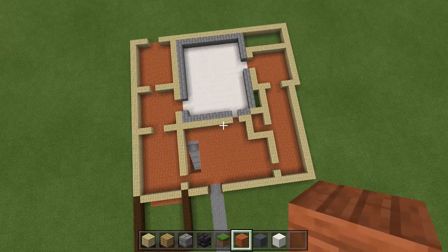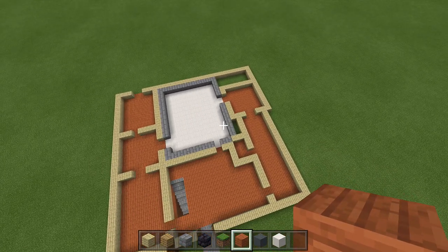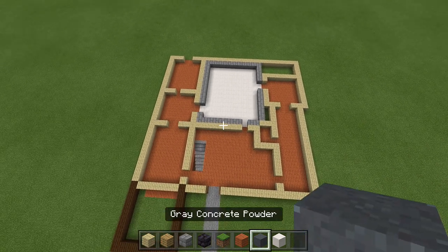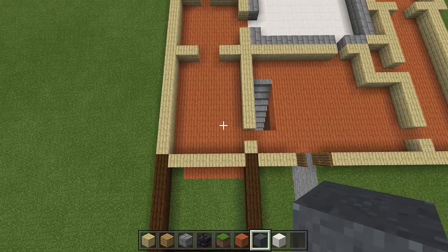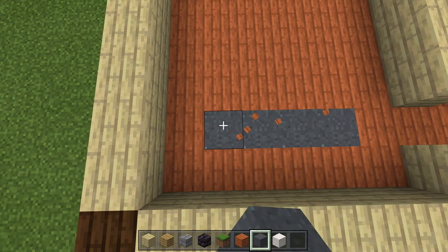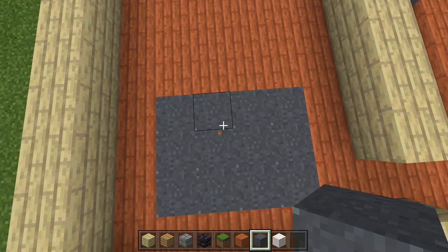All rooms are now filled with acacia wood planks, and the quartz kitchen is done. Grassy areas are optional — add whatever you'd like there. Next, take out gray concrete powder for carpets. In the dining room, fill the center leaving a 1-wide border of acacia planks around the outside — fill the rest with concrete powder for that gritty rug look.